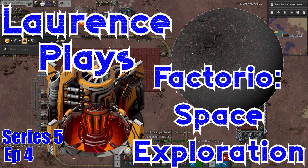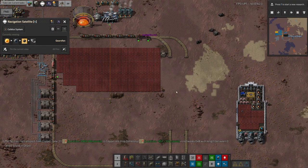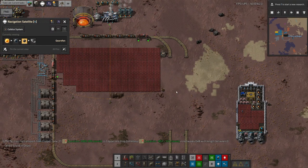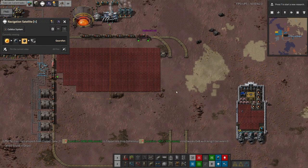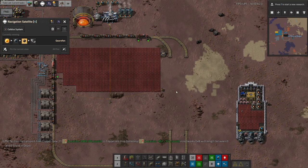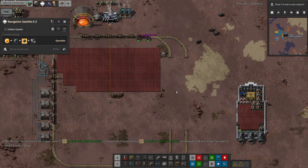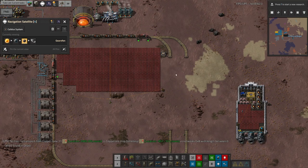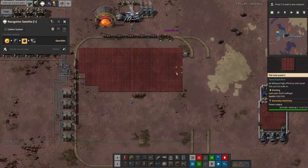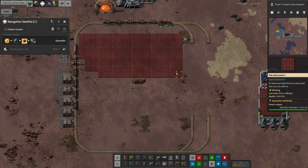Hello everyone and welcome to LaurencePlays, and it's back to Factorial Space Exploration for another summary video. In the last session I did quite a lot of going around and fixing things rather than doing the big new builds. I know I've been doing quite a lot of that recently, but I think I've got to a point where I've built up a fair amount of technical debt, so it's time to go around and start making things work a bit better.